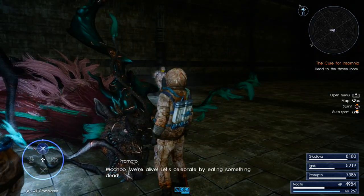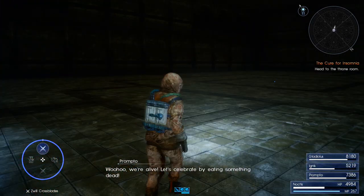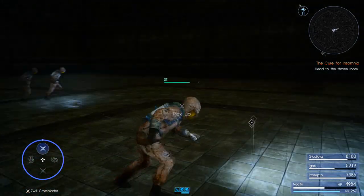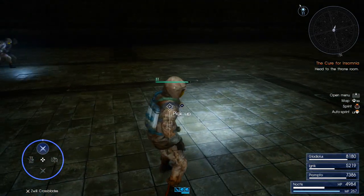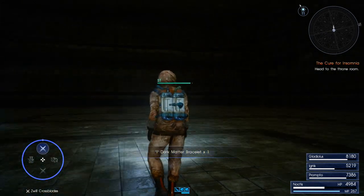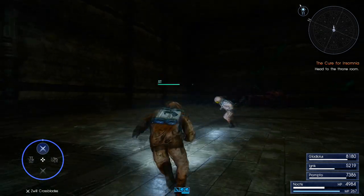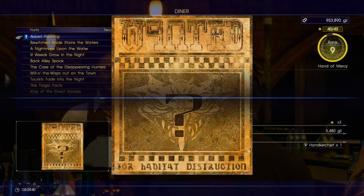Hey guys, how's it going and welcome back. Today we're going to be checking out how we can get three different Dark Matter Bracelets in Final Fantasy XV. Quickly, for those of you who maybe don't know what this item is, it's one of the best accessories available in this game — it gives +100 strength for each one equipped, which is quite a lot. It's not the best accessory in the game but it's definitely up there. Let's jump straight into this.